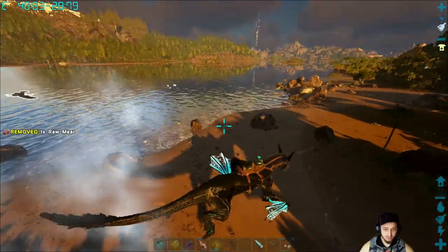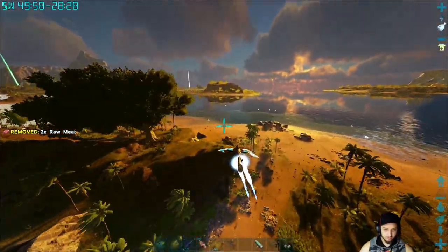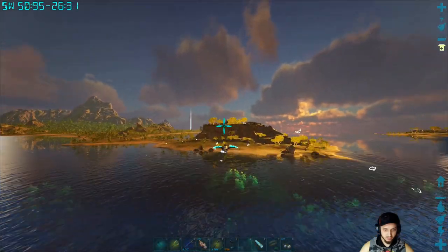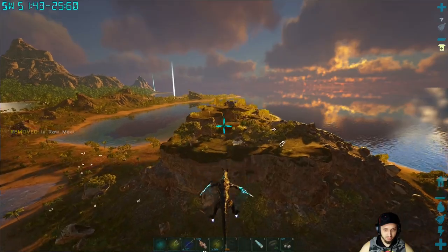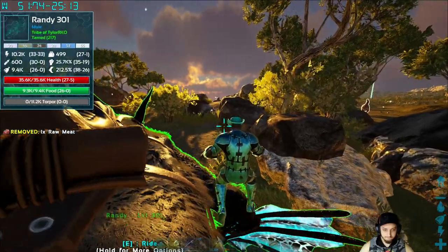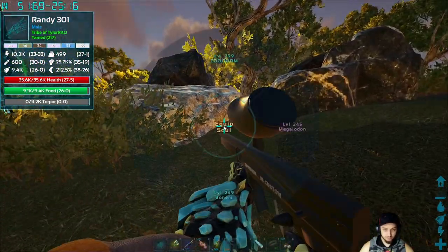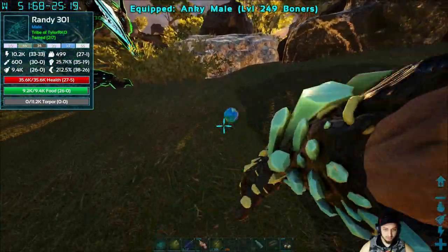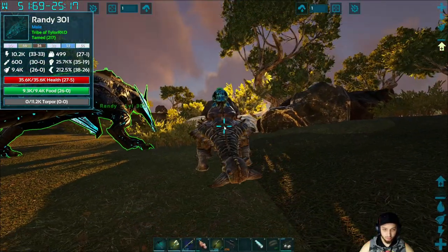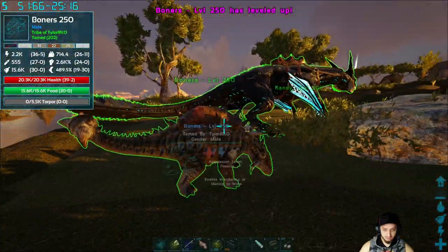These are nice little islands — it'd be really cool to take over one, wall it off, and let your dinos out. I kind of want to do a higher-up build though. There's some more metal right here — I'll grab it with the Ankylo. Basically we took this guy around and he's probably got like 20 levels total from farming metal.